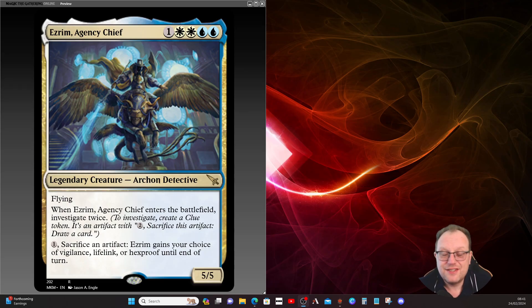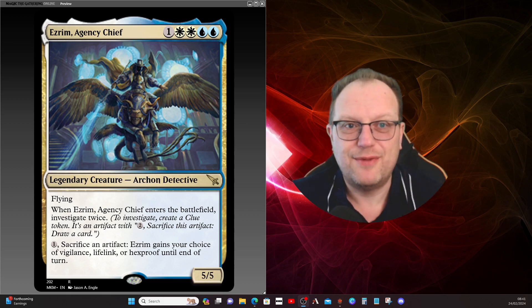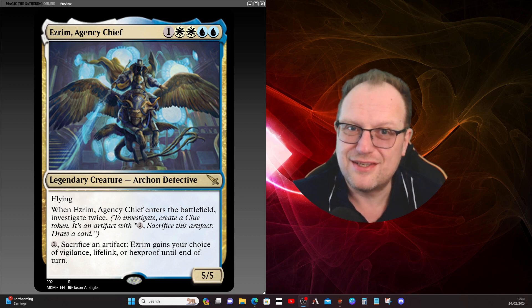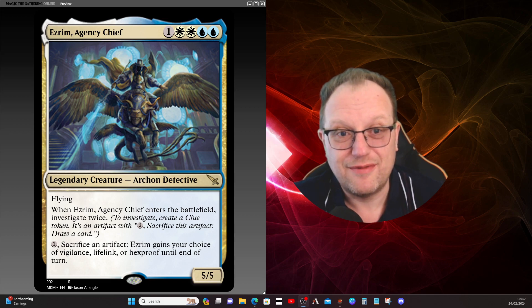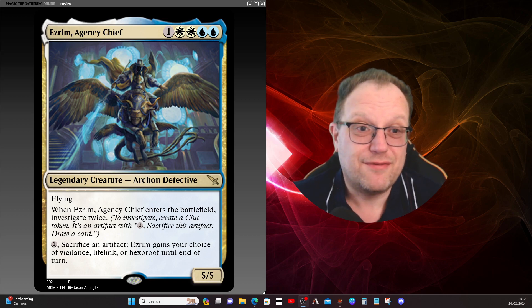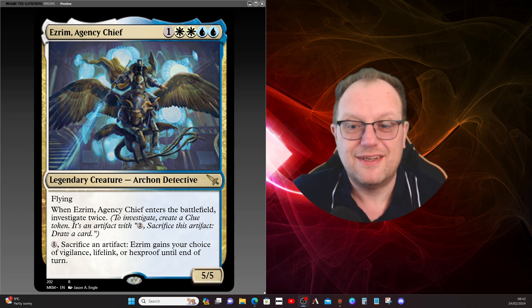That's my take on Ezrim, Agency Chief. As I said you can play Profit in the command zone if you want, or swap a card for something else — this is how I'm going to play it on stream. I really enjoyed building it; it's good fun. I haven't built a dedicated blue-white control deck in a while. Hopefully you'll come watch me play on stream — link down below to the Twitch stream. Please hit the subscribe button; I'm sitting at 345 subscribers and trying to get to 500 by end of year. Hit the like button too. Thanks for watching — I'll be back next week with more deck techs. See you soon!